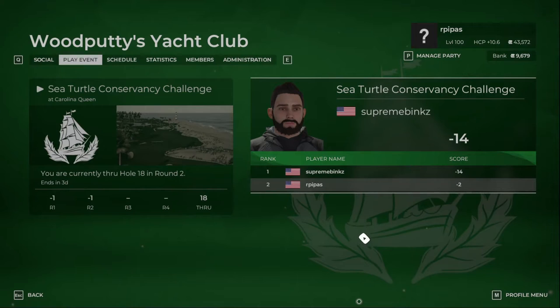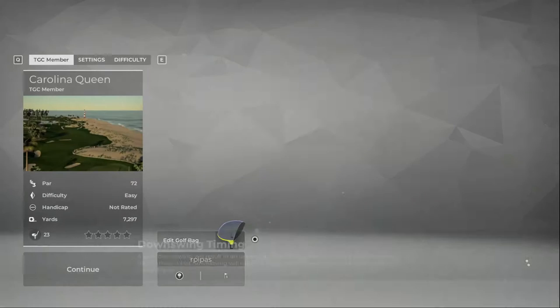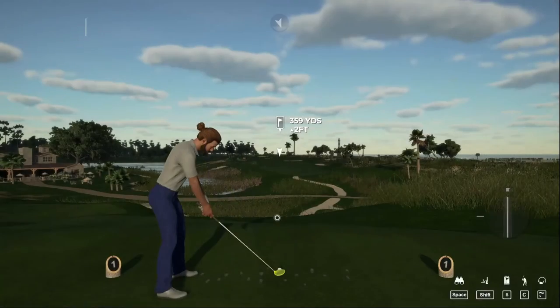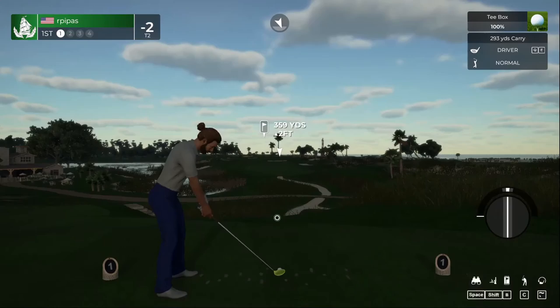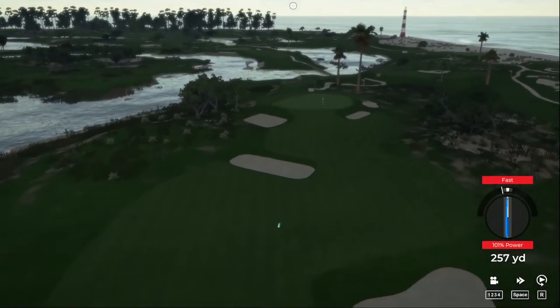Welcome back to PGA Tour 2K21. We are doing Wood Putties Yacht Club master swing, no putt meter event here at Carolina Queen. So far I've been enjoying this course — we shot a minus one on both rounds one and two. We're going to tee off in round three and see what we can do. If you're a returning viewer, welcome back. If you're new, don't forget to subscribe and hit that like button. Let's see if we can make the fairway on this one.